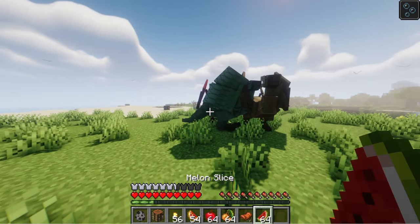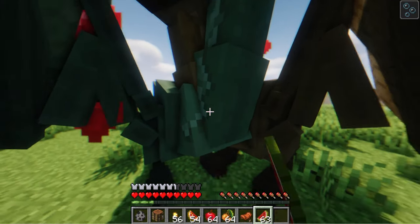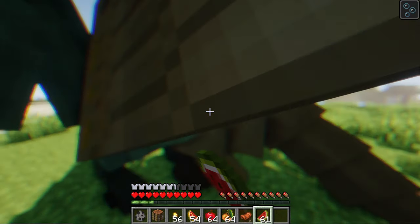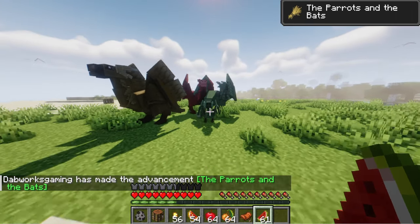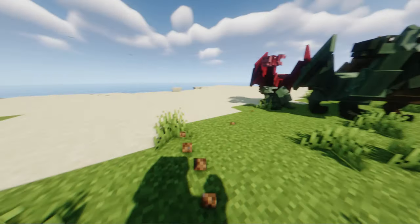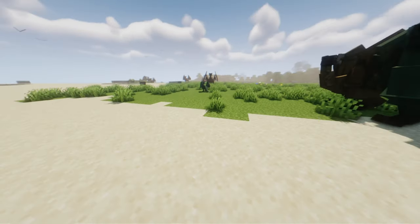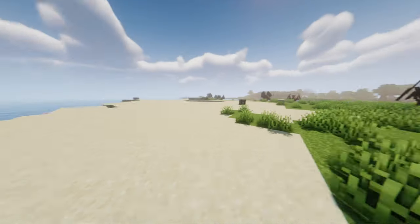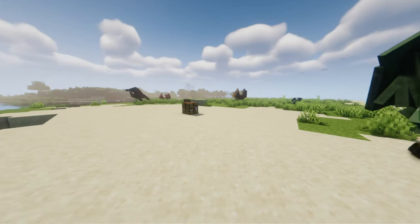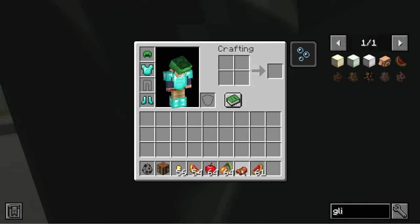And then if you want to make them breed, you just use normal melon slices, as they call it in game. So let's make some babies. We made a little baby, there it is! Now everyone's following me. And if you want to heal them, you can use apples or glow berries.